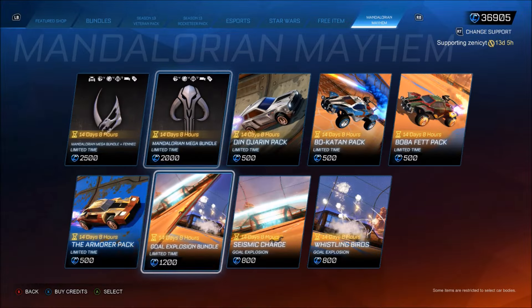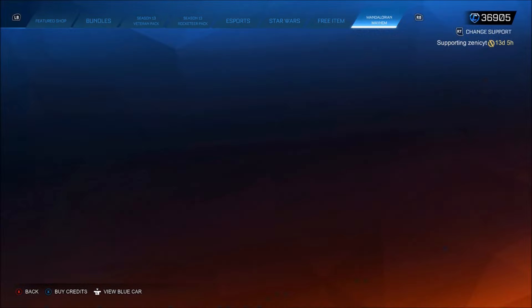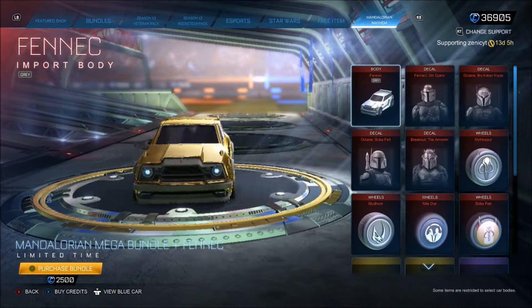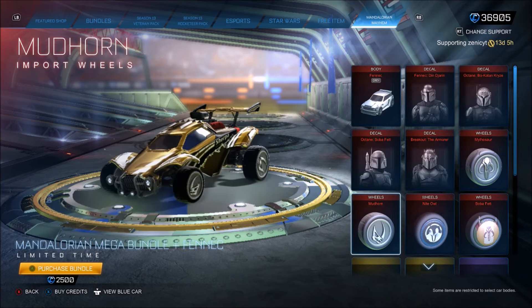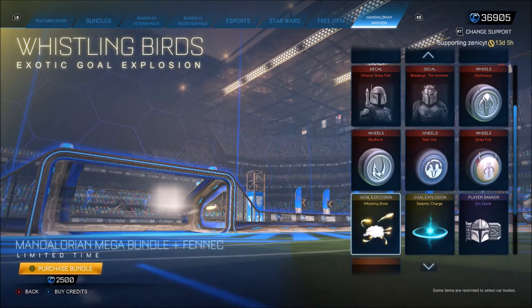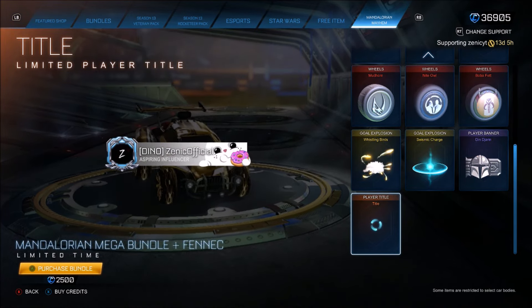The wheels are very underwhelming in all of this stuff. They brought in the old Star Wars bundle and all of the new stuff as well, I'm guessing. Both of the gold explosions are included. If you want to get the full entire bundle, it's 2,500 credits — you get all of this including a grey Fennec, multiple decals, all the wheels, both gold explosions, and a banner and title as well.